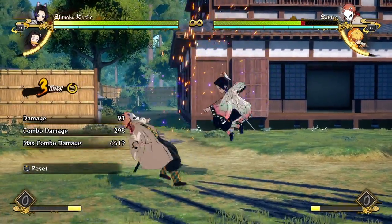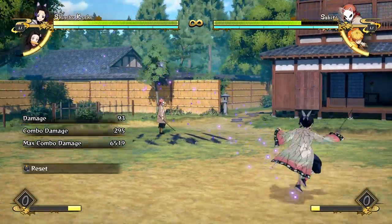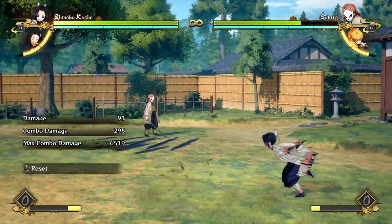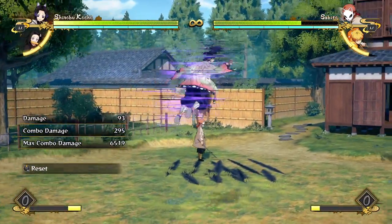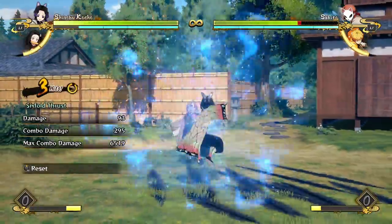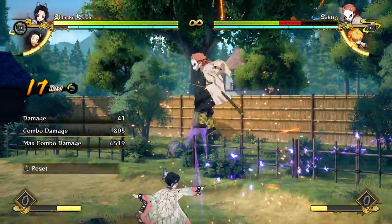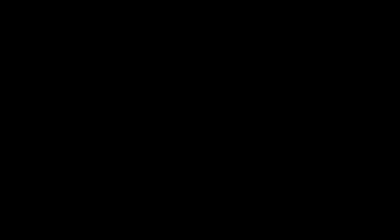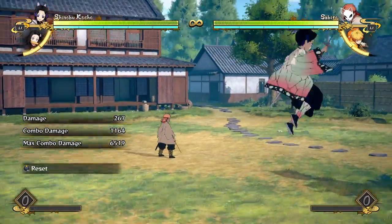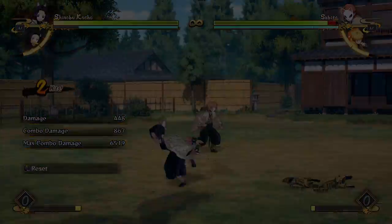She can spend a lot of meter on pressure and her amazing pressure makes up for the lack of damage from combos. What also makes up for her lack of damage is her awesome mobility, which allows her to avoid taking damage since she does have relatively low life. To make up for her low life she has amazing movement — she probably has the best air sidestep in the game, keeping her in the air for a long time. Unlike a lot of characters, she can actually approach from the air.